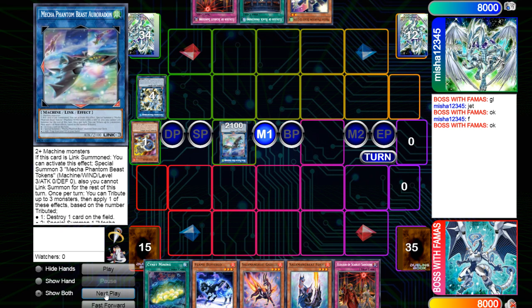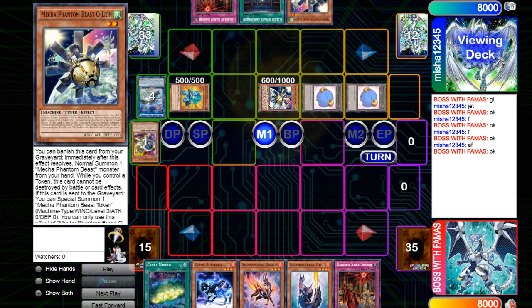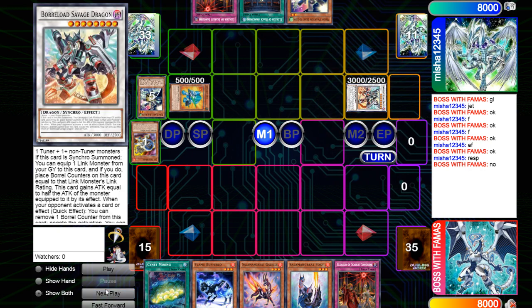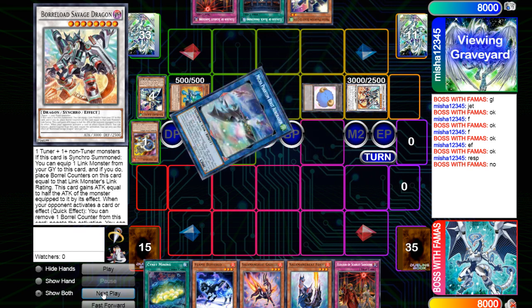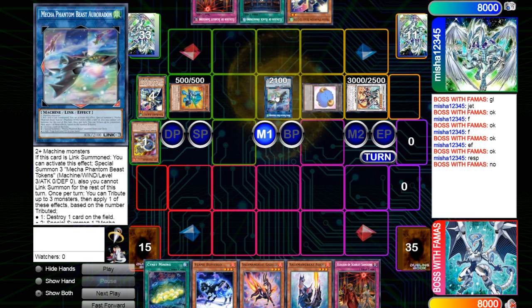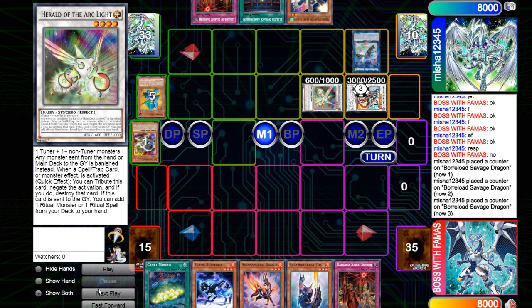He makes the Mecha Phantom Beast Link, brings out tokens, then 001 comes out and he uses the link effect to get rid of those two to bring out O-Line. A lot of people play multiple O-Lines — you always want to be able to do this combo going first. He makes Savage, O-Line and Savage, token comes out, and then he synchros into the Herald, sets Black Awakening, gets rid of that for Golden Lord.